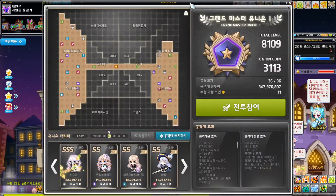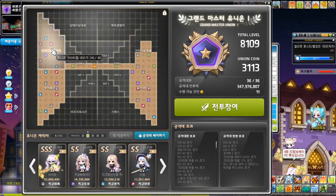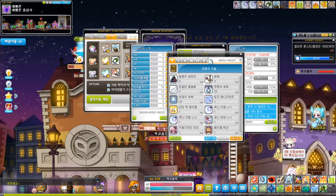I have 8k Union, so 40 boss damage, ignore defense, and crit damage. And also here are my cores.